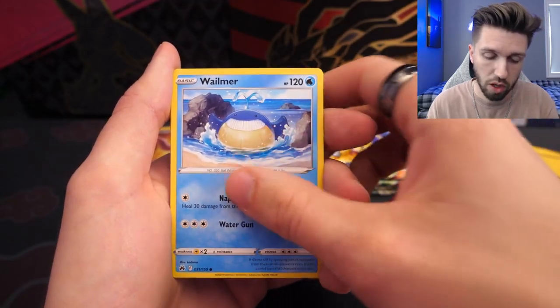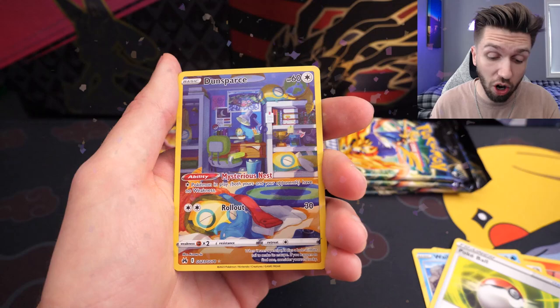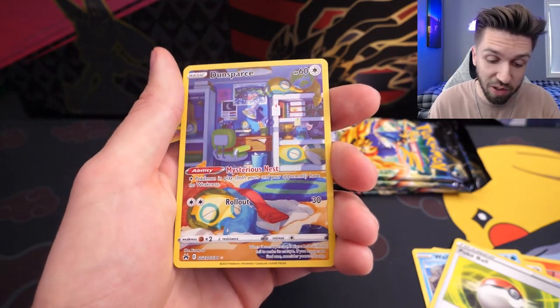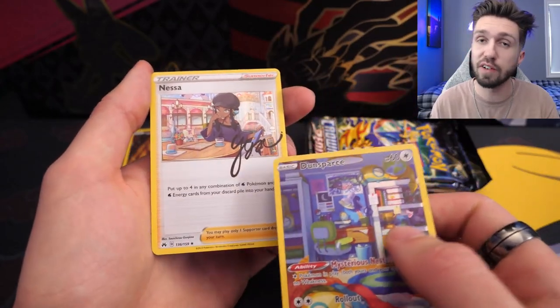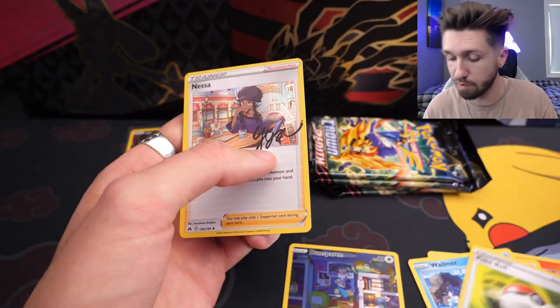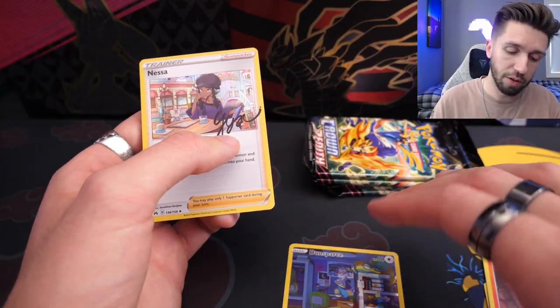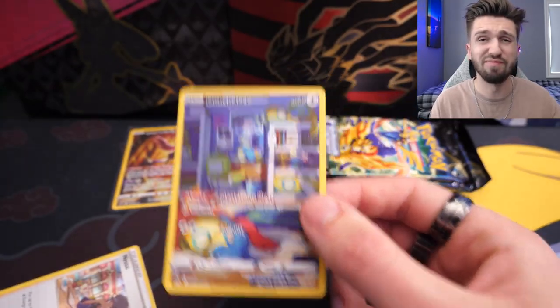This is the money right here. We've got a Pawniard, Wailmer, Poké Ball — off to a great start. We got a Dunsparce and a Nessa. They tricked me the first time I saw one of these cards — I thought it was actually signed by the voice actor, but little old me had no idea what I was talking about. We're off to a great start, to be honest. We're going to sleeve it.